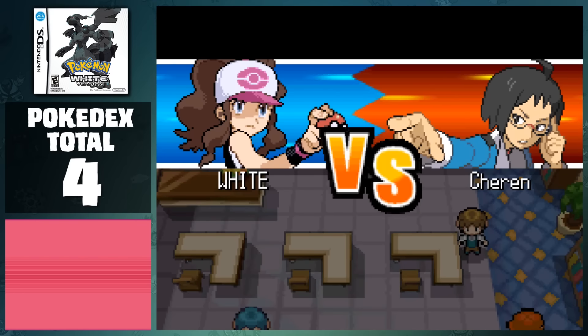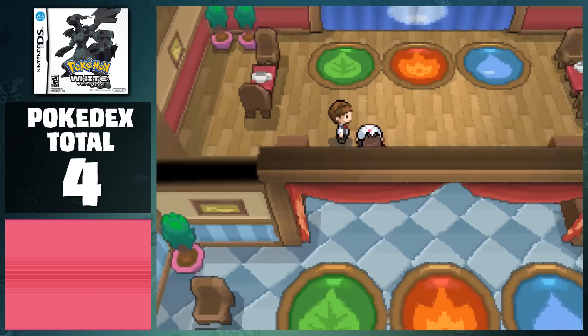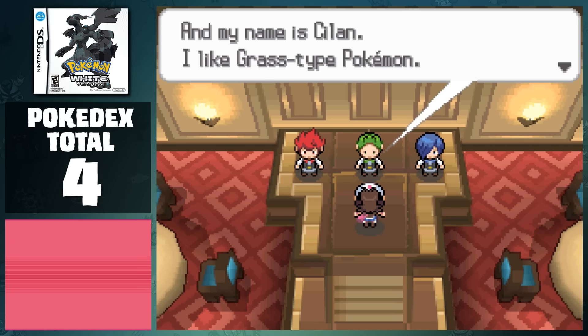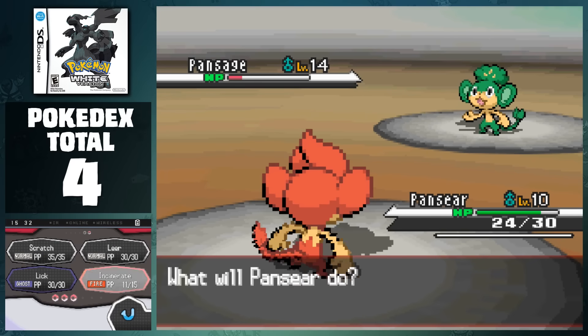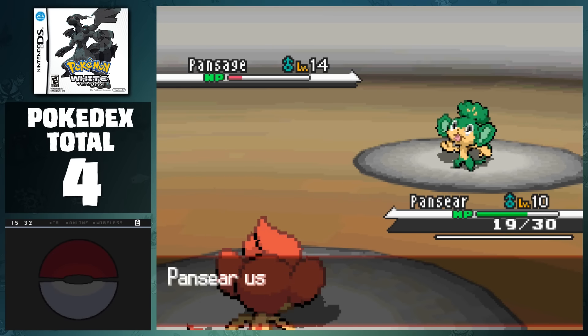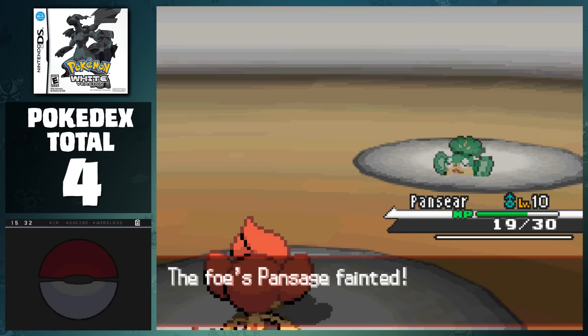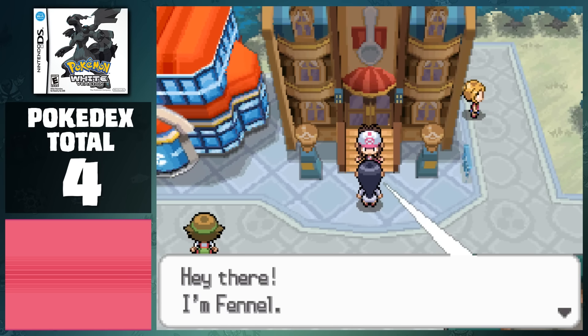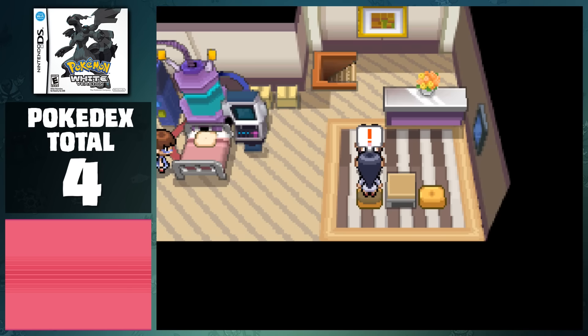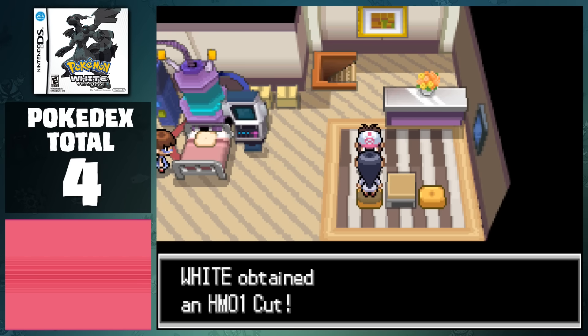Heading into the trainer school, we can defeat Cheren again, and head into our first Gym. This Gym is very unique in that the leader you face always has the type advantage over your starter. Normally this would be a very big issue, but because we have our guests from the Dream Yard, this is a relatively easy fight. After obtaining the badge and leaving the Gym, we're greeted by Professor Fennel. She brings us to her lab and requests that we go to the Dream Yard to get her some Dream Mist to power her device that hasn't been online since 2013.